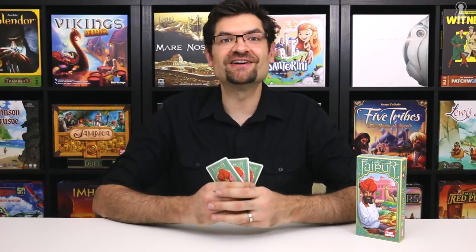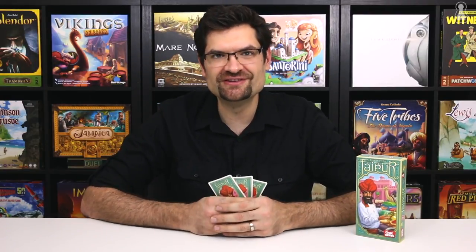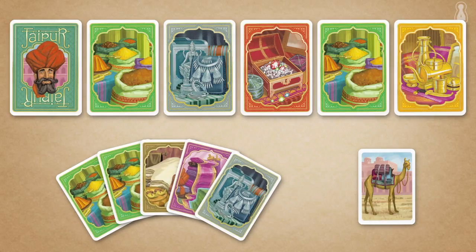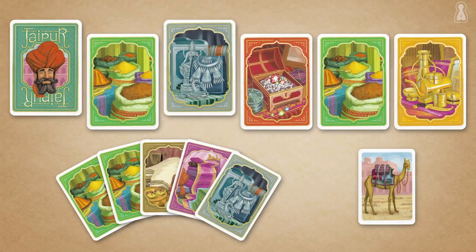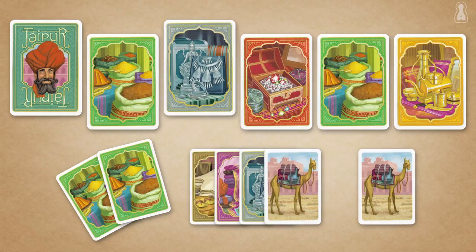Taking turns, players decide to collect or exchange goods from the market or sell some from their hands. Players can collect as many cards as desired from the market but have to replace each good taken with cards from their hand or with camels from their herd. For example, a player can exchange four cards from the market with three cards from his hand and add a camel from his herd.